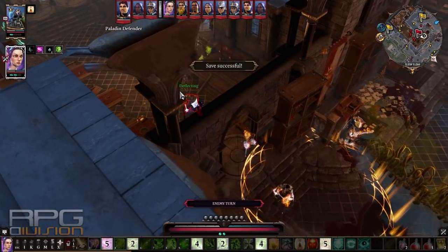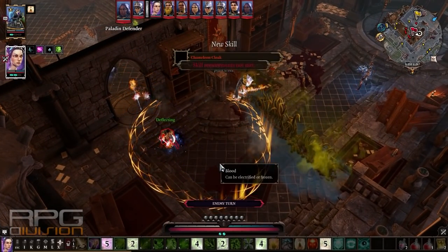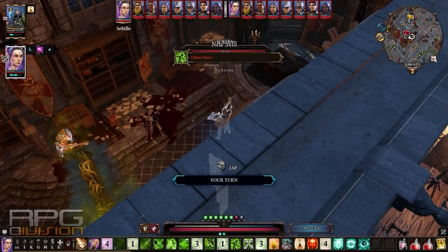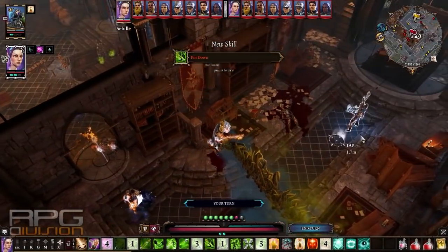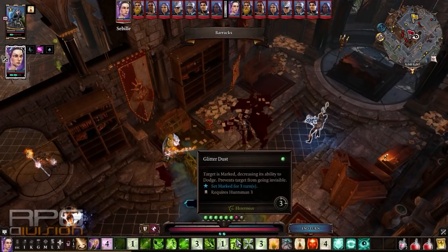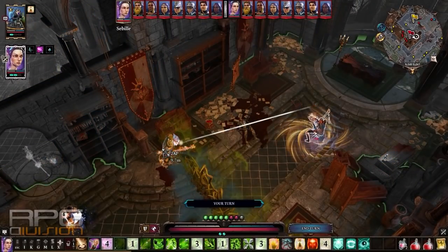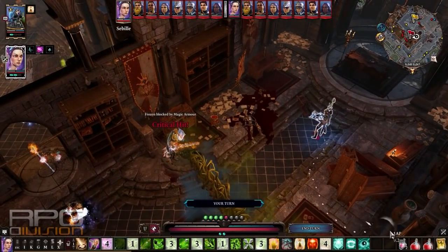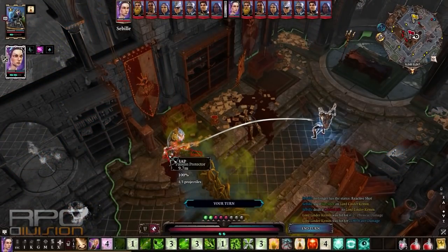Now the issue is Deflective Barrier — I cannot attack this guy while he has that up. I also don't have the huntsman high-ground bonus right now, so I'd be doing even more damage from elevation. So I can use Glitter Dust: when a target is marked it decreases its dodge ability and prevents it from going invisible — useful against rogue attackers. Now I want to use Sky Shot to see how much damage we get from the high-ground bonus.